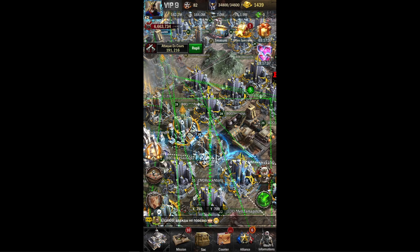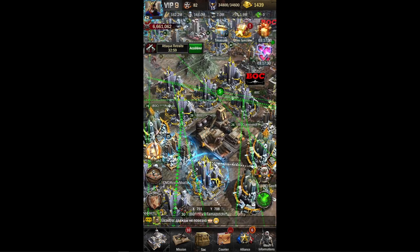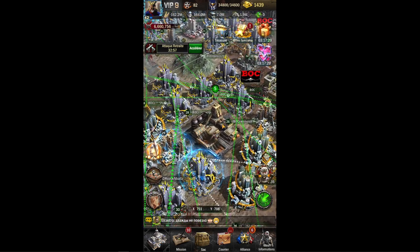Au jour d'aujourd'hui, vous êtes certainement tous dans une alliance avec ce qu'on appelle des mines élites. C'est ce genre de mines, elles peuvent accueillir jusqu'à 5 personnes.